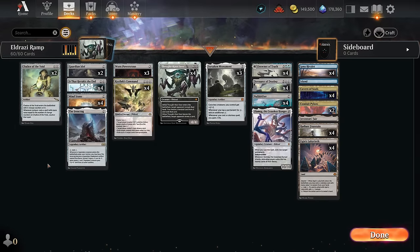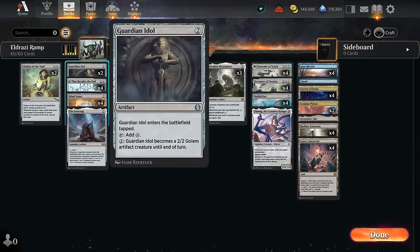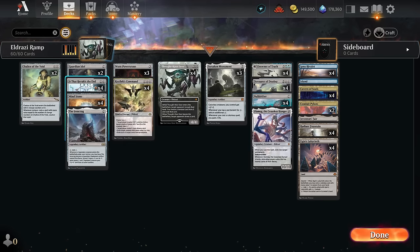This card enables two mana on turn one, and we're not restricted to just casting Eldrazi with it. For instance, we can use it to cast a Chalice for X equals one on turn one, which can be backbreaking for strategies that rely on a lot of one-drops. We also have some two-mana ramp cards — Guardian Idol, Mind Stone, and Ironclag making colorless mana to ramp into bigger spells.